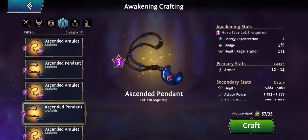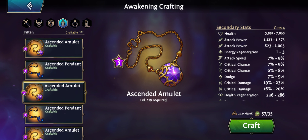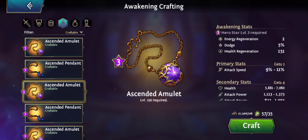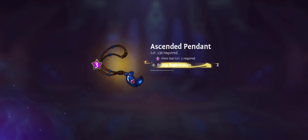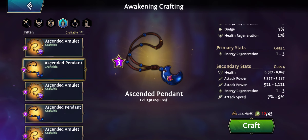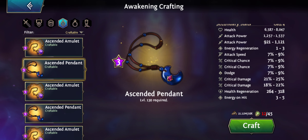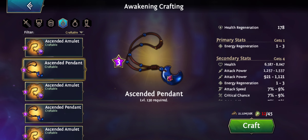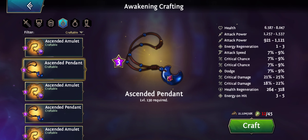I got energy regen — let's go. The result: energy regen and energy on hit — this is actually a really nice amulet. I got energy regen four, basically the same as what I have on my Magla already, but with really high crit damage. Health regen is crap, so I didn't get the secondary stats I wanted — would have wanted attack speed, crit chance, or dodge — but it's still a really good amulet with really high attack speed and energy regen.